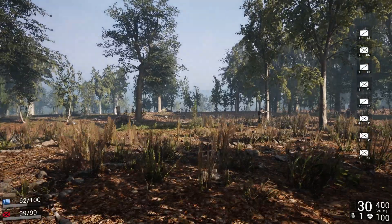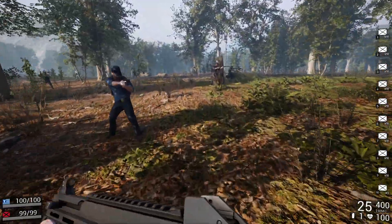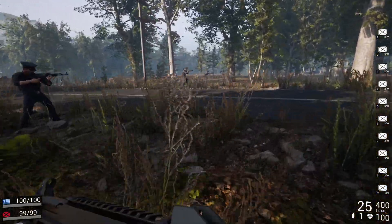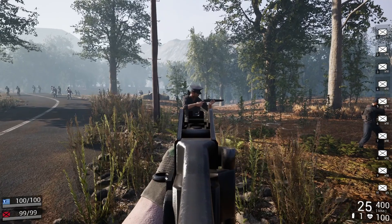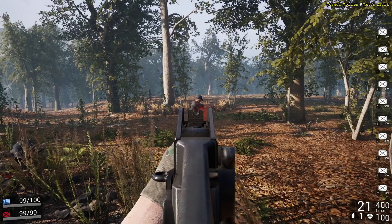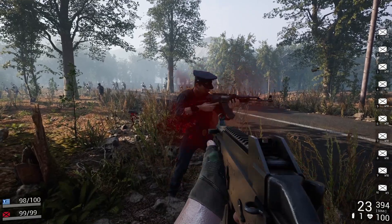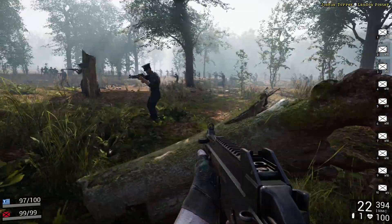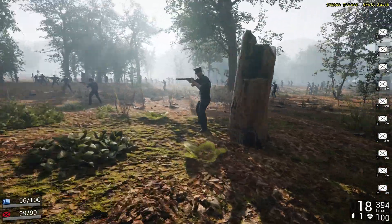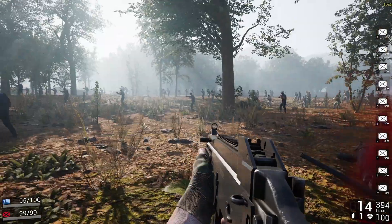Now we're going to do the UMP. Let me find one that has no armor. I project it's going to be the same as the small caliber - it's just in machine gun form. And it is. This dude has armor - takes four shots. So it's the same as the pistol.